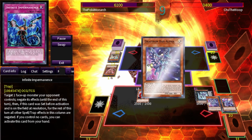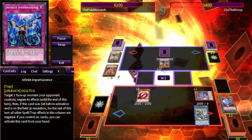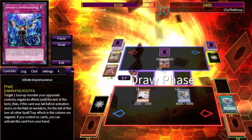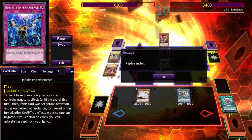From here we go into Alpha, then Zeta, and activate the Ritual Spell, bringing out the Quadrantids. He surrenders from there.